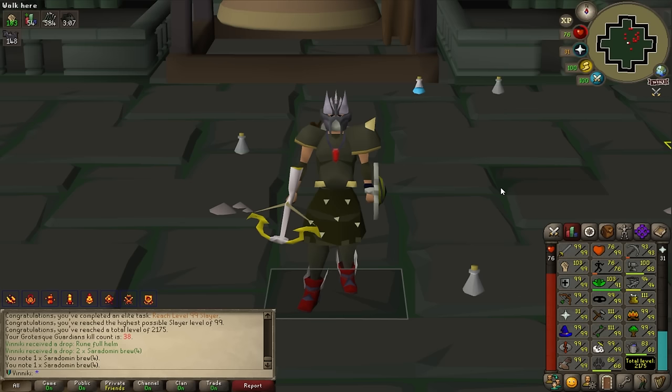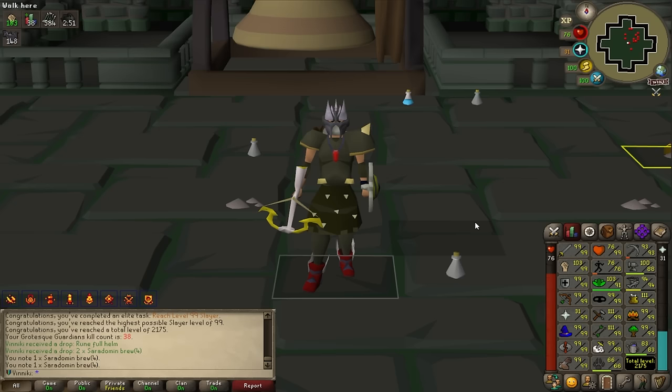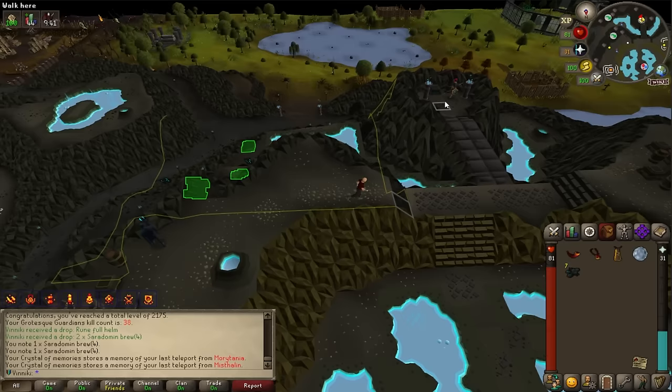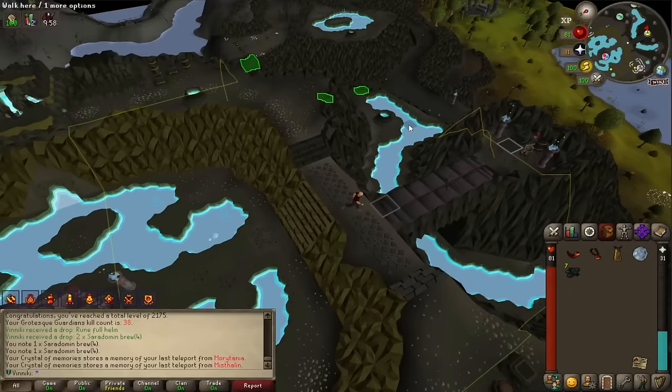Level 99 slayer — here it is! Even though I'm level 99 slayer now and I can claim the slayer cape, I will not do it out of respect for my slayer drop-locked account. I've been playing that account for three years trying to get the cape and I've never had it in my life. Wearing it in leagues would remove that special feeling — so we're skipping it. We got seven brimstone keys.